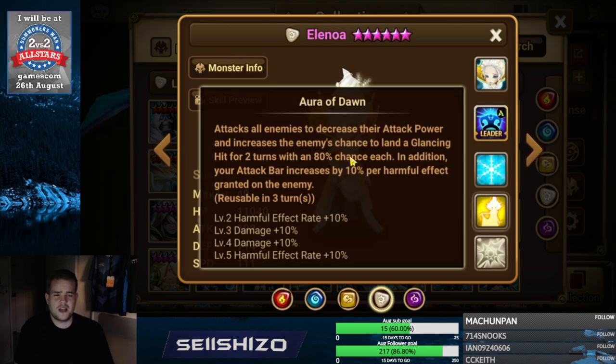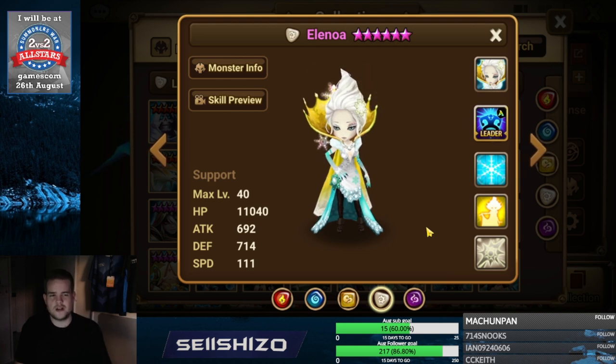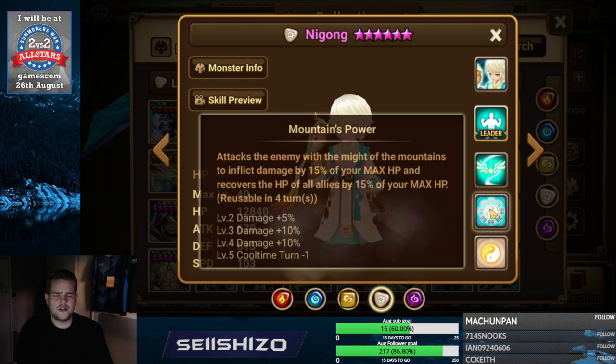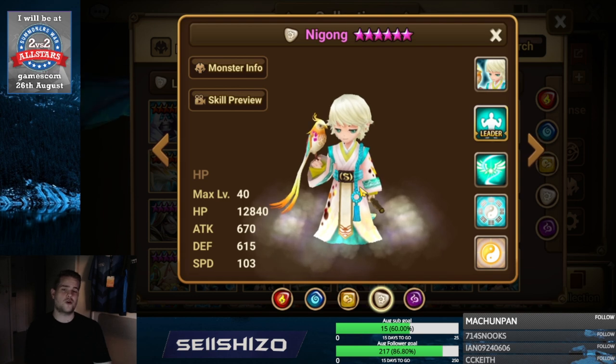Elenoa — probably accuracy S2 if not maxed. Afterwards, additional damage by speed and HP because she doesn't have too many interesting lines, but she has the potential to cycle a lot of skills. Nigang is very simple — recovery S2, and left side you could go either damage reducers or damage on specific elements.